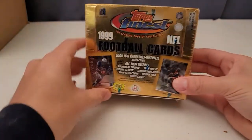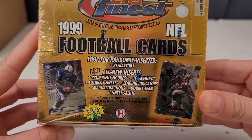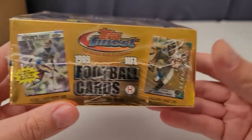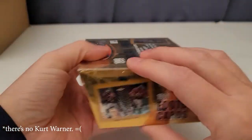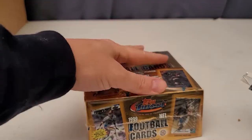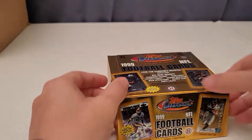Welcome back to the show! 1999 Topps Finest football — you can look for randomly inserted refractor cards, which would be cool. All new inserts include Prominent Figures, Team Finest, Future Finest, and more. I ended up buying this because I think there's a Kurt Warner rookie card in here. Instead of just buying the card like a normal person, I find more fun in opening a box and hopefully pulling one — so that's what I'm going for.